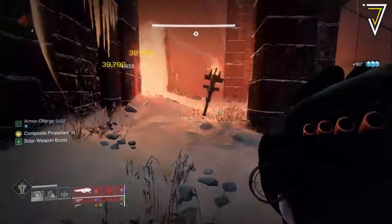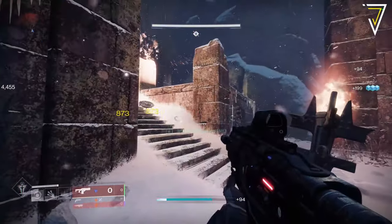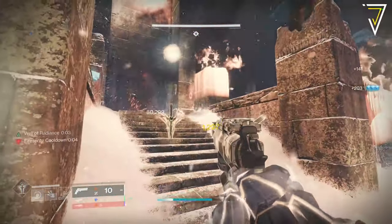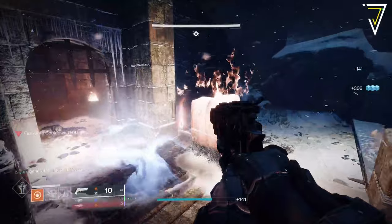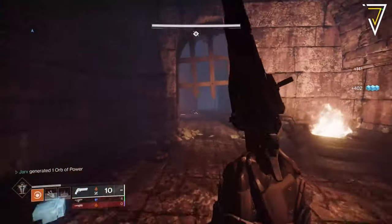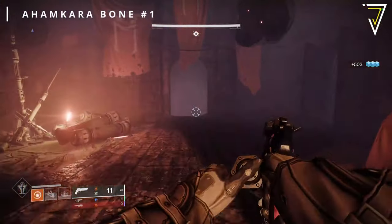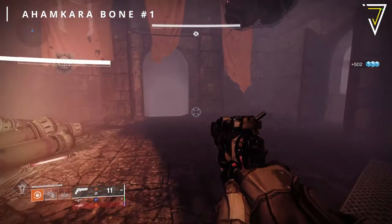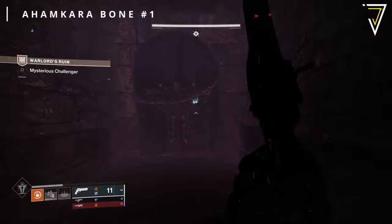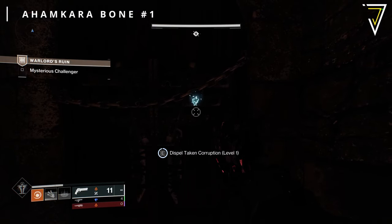Unlike previous dungeons where you could collect all collectibles in a single run, this will require at least three runs. You'll only be able to open all the level one doors on a single run, all the level two doors on another run, and the level three doors on your final run. The quest does provide descriptions of the Ahamkara bone locations, but we're going to quickly cover the locations of the missing nine and finish up with how to get the catalyst.